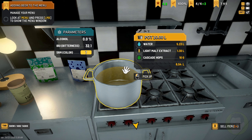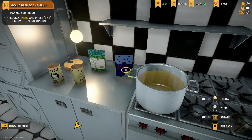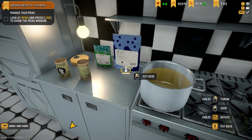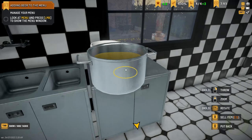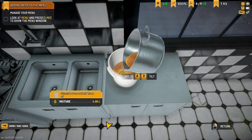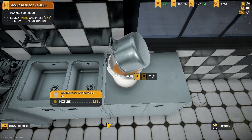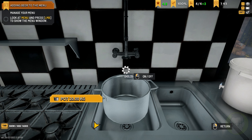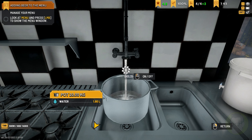I want to get that citrus flavoured beer challenge up and running. I want to try and get a really good rating on that because we need it to be a certain amount of rating for the mayor to accept it. Which means we need to be really good.